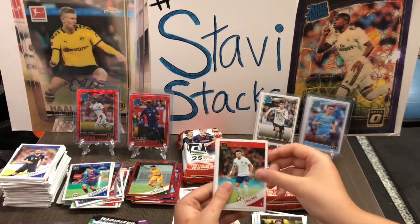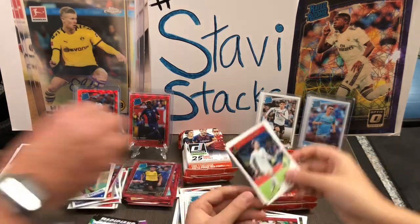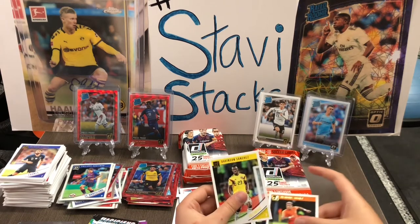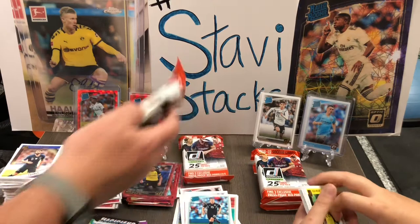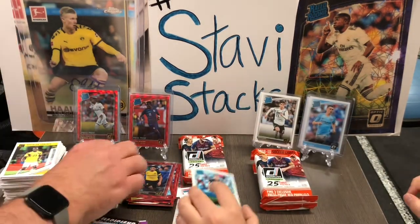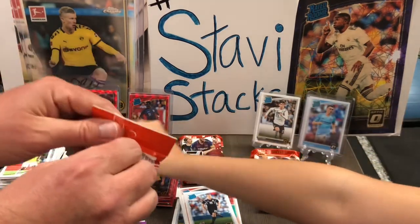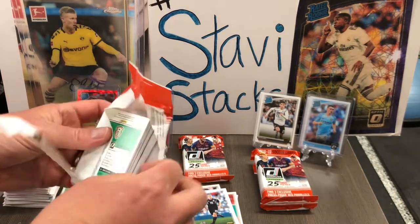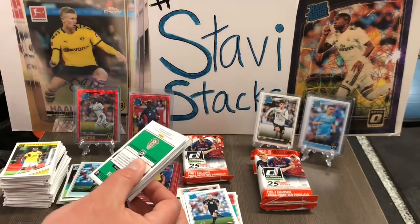Alright, we got a Kyle Walker, Alcantara, Erikson, Depay, and Davidson Sanchez — I think he's on a sleep tip too. He's popped up somewhere. Optic right here — man, that's an optic. Put it with the optic. There's too many cards in this box. This box is amazing. What I'd like is another purple velocity, though. I don't know if you can get them.